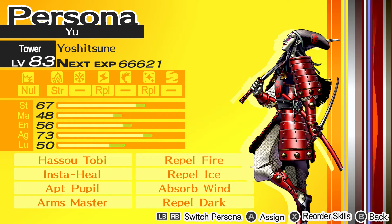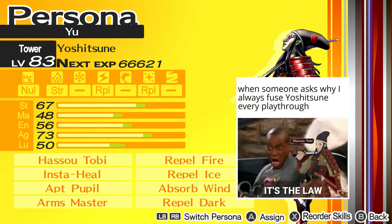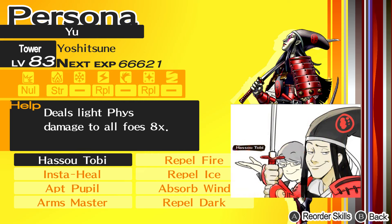The Persona in question for this video is Yoshitsune. If you've played some of the recent Persona or SMT games, you know who's generally really good. He comes with the exclusive skill Hasatobi, which hits 8 times for light physical damage. The 'light' phrase here is pretty deceiving because each hit results in a lot of damage, totaling more than any other move in the game. Not only that, but it hits all enemies instead of just one. Basically, if you want an easy way to deal with late game enemies and bosses, this is your guy.